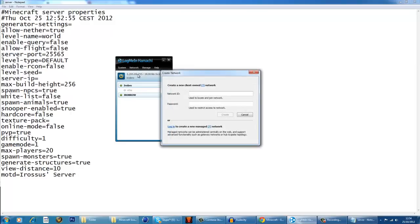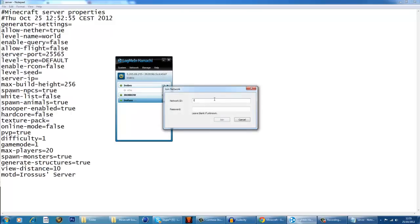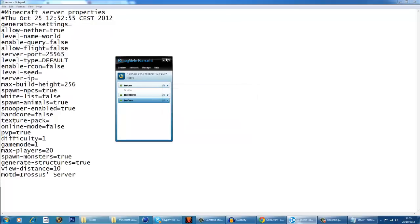And you're going to call it — for example, 'Irofans' — and set the password to 123. Now, the network ID you can name anything, but this is the ID you have to tell your friends, along with the password. If your friends want to join, they click 'Join an existing network', type in 'Irofans' and the password 123, and they join. But I can't join my own server directly.